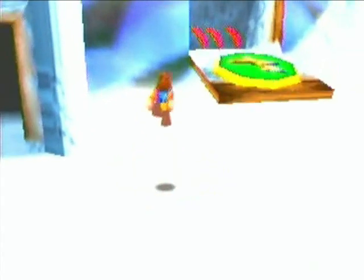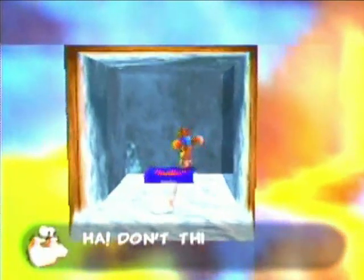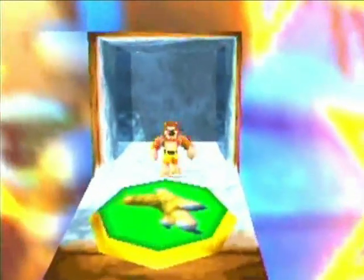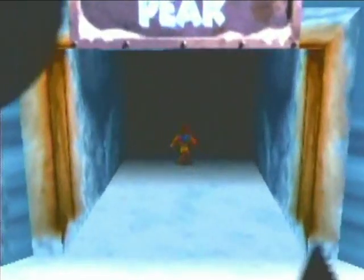Hello everybody, we are in Freezeezy Peak — and no, not yet. We've got to jump up and get this shock spring jump pad. I don't quite remember what was up here from last time I played this game, so I'm just going to kind of take what comes. You can't use these until you find out how — I didn't think I could. Banjo just broke his leg. Even though we got an Eekum Bokum and that makes the full day cool, Banjo still broke his leg. Too bad.